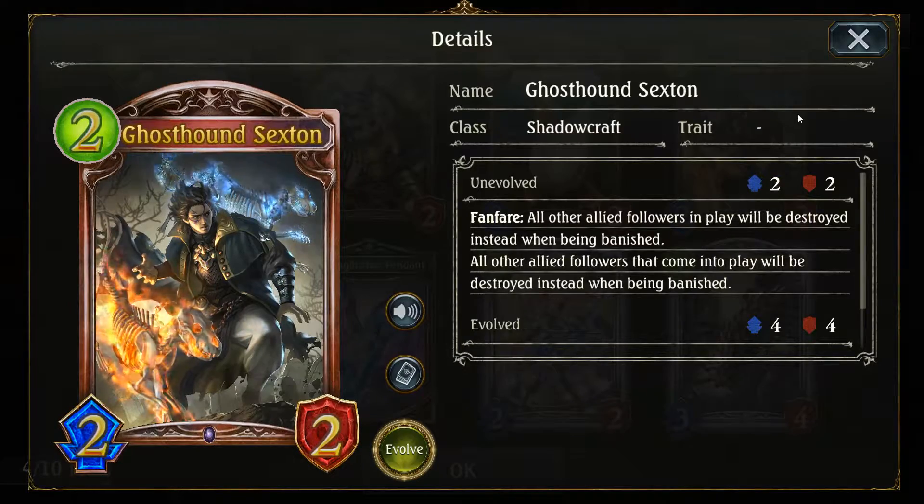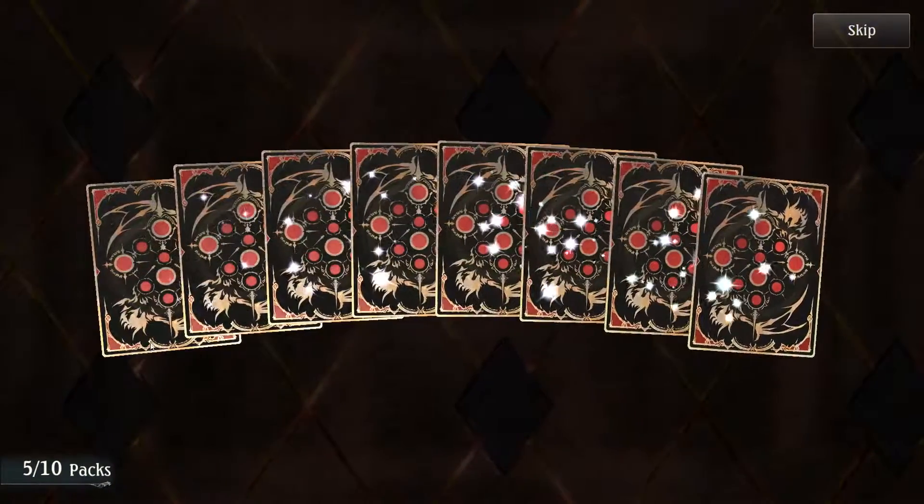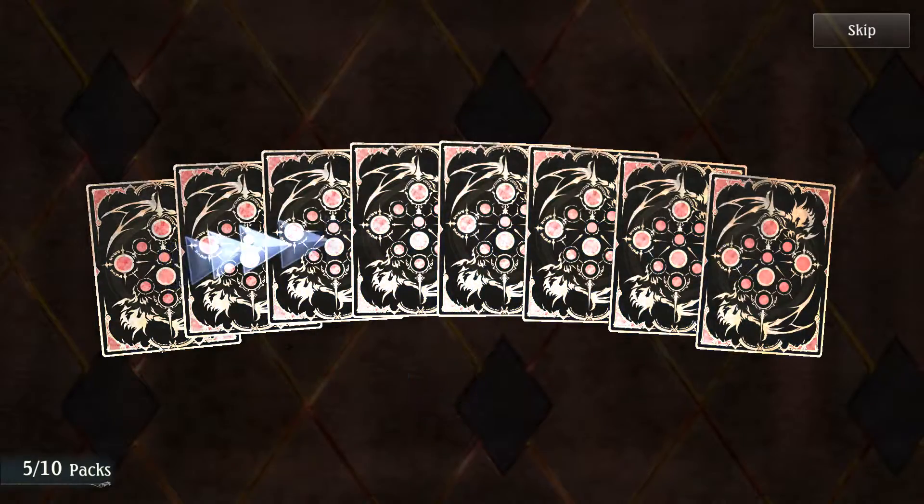Ghost Hound Sexton: all allied followers in play will be destroyed instead of being banished — so it counters banish effects. That's interesting. It seems like it's there to ensure that you activate your Last Words abilities.